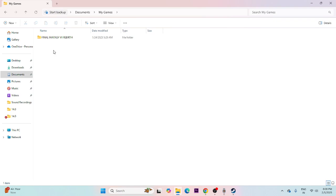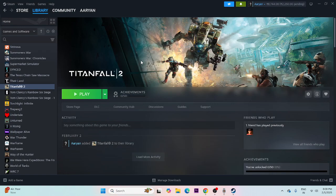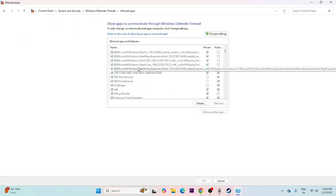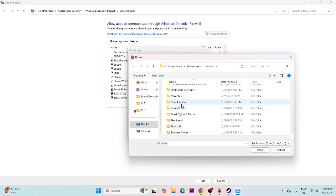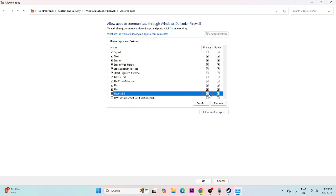Next, after deleting the saved game file, we need to allow the game through Windows Security. Search for Control Panel, go to System and Security, then Windows Defender Firewall, and click 'Allow an app or feature through Windows Defender Firewall.' Scroll down to find Titanfall 2. If it's not listed, click Change Settings, then Allow Another App, click Browse, navigate to local disk E, Steam library, Steam apps, Common, then Titanfall 2, select the executable and click Open to add it. Once added, make sure both the Private and Public checkboxes are checked, then close and try launching the game.